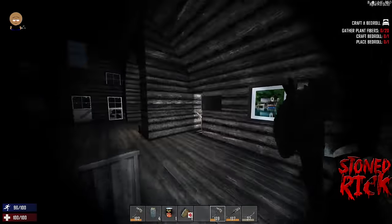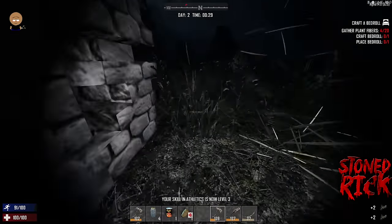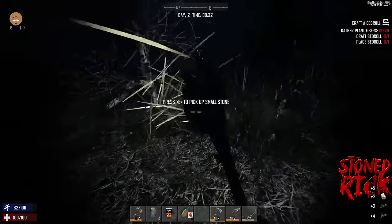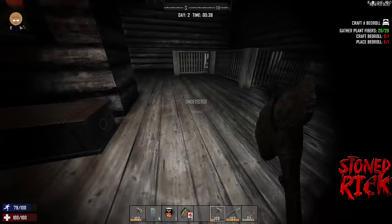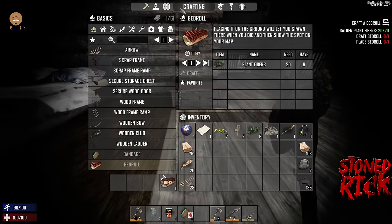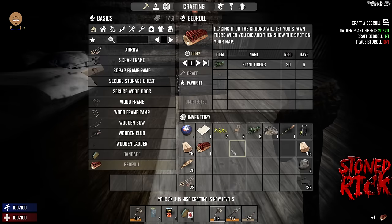Let's go make a bed roll. The bed roll is just like Minecraft — the only thing is you can't sleep through the night. It's there for your spawn point only. If it gets destroyed, you'll spawn somewhere randomly. When you die, you get the choice of spawning on your bed roll or nearby it. Certain quests done within the time limit give you a bonus point. Your quests are shown in the menu.